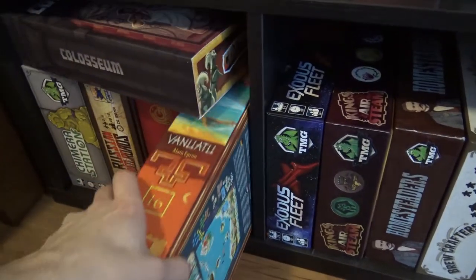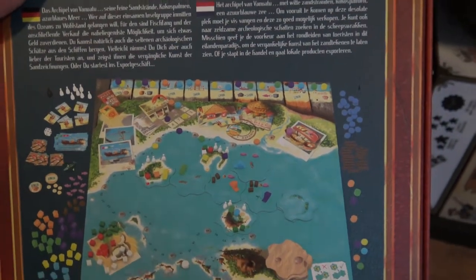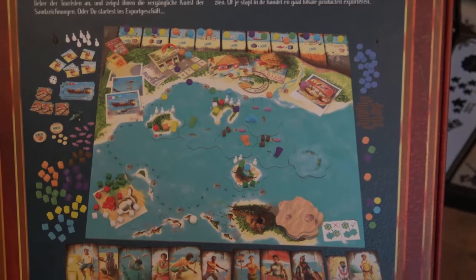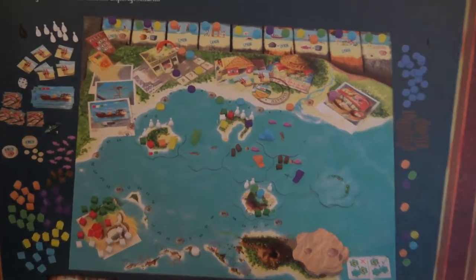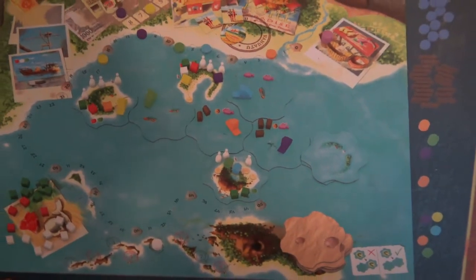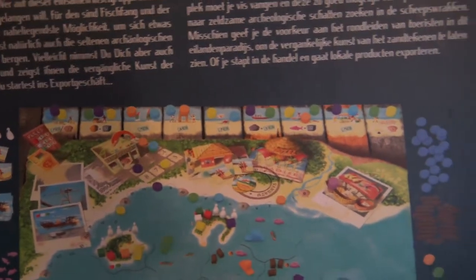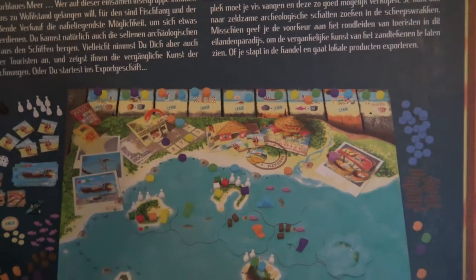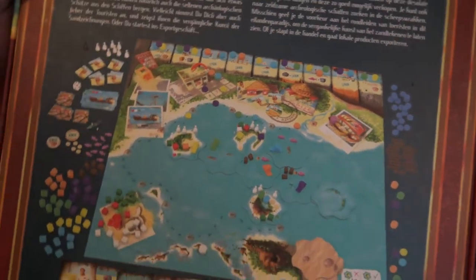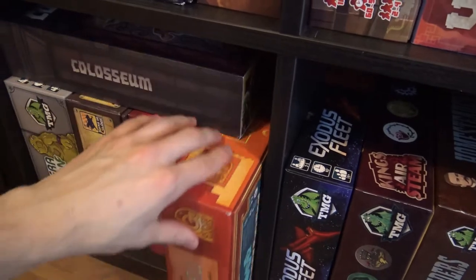Then Vanuatu — an amazing-looking game and a heavier game. The action selection is brutal — sometimes you can get away with none of your actions. But you're building up those islands with hotels and meeples, exploring a little bit, getting resources and money. This action row on top is where the brutal gameplay comes in. We have a review of this game, so take a look at the review to know more about Vanuatu. It's an amazing-looking and really cool game.